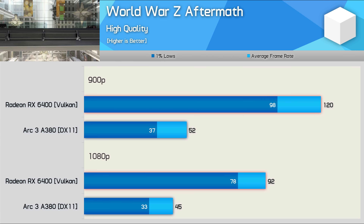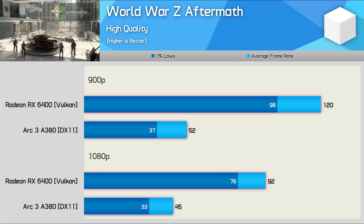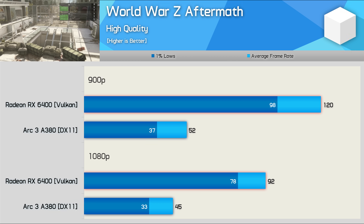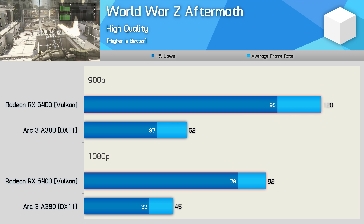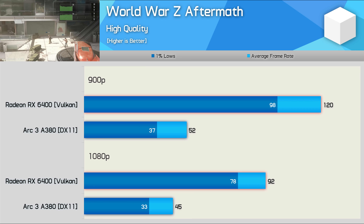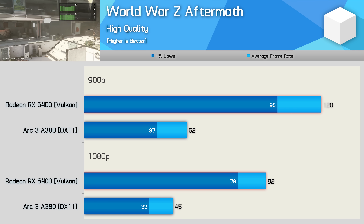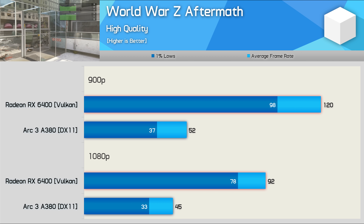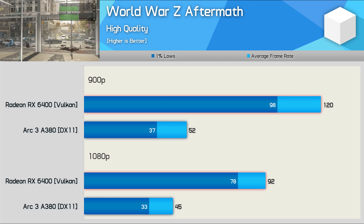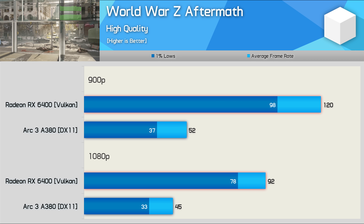World War Z Aftermath presented more issues. For some reason it wasn't even possible to use Vulkan in this title — the option just wasn't there. I could only run the game with DirectX 11, and while it ran, it would crash on exit and hang the entire system for about 30 to 60 seconds before returning to the desktop. This means the RX 6400 was tested using Vulkan while the A380 was forced onto DirectX 11. The performance was horrible — the RX 6400 offered more than twice the performance.